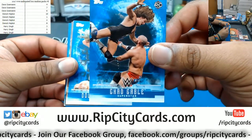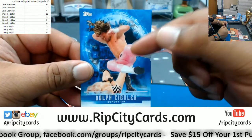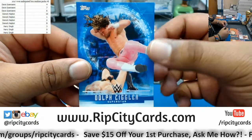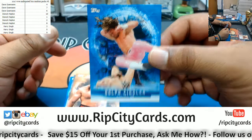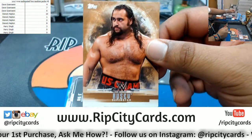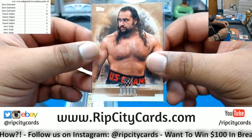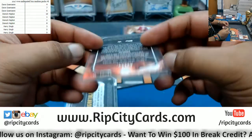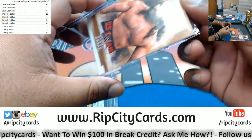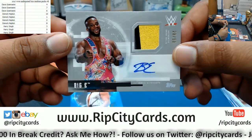Pack number nine, last pack for Harry — we have Chad Gable, who's a really good wrestler. Dolph Ziggler, another really good wrestler, along with Drew McIntyre — they've got a pretty nice little gimmick going. Also Rusev, numbered to 99. That is like one of the weirdest tag teams — Rusev Day.